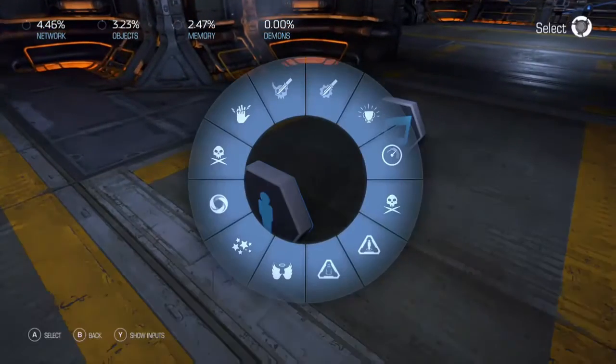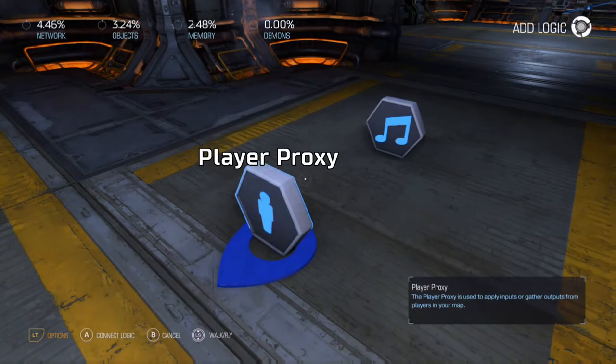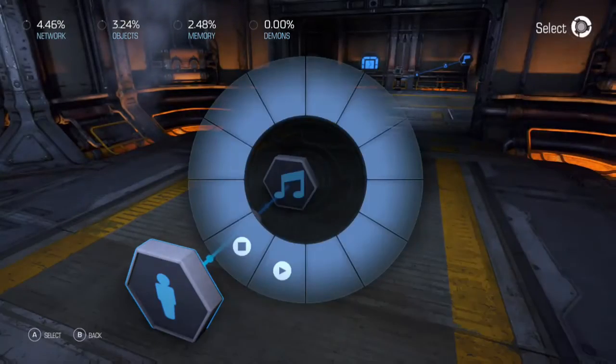I'm set up like this to make things easy. Go to On Intensity Change — that's going to control how the music works.